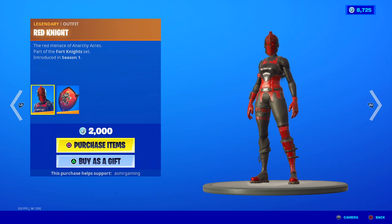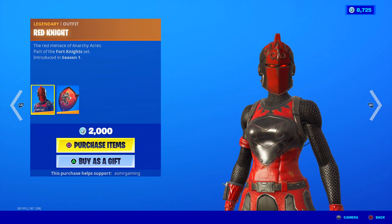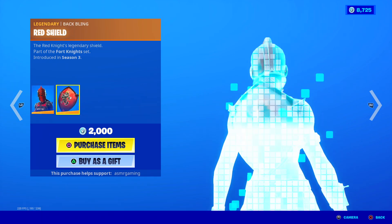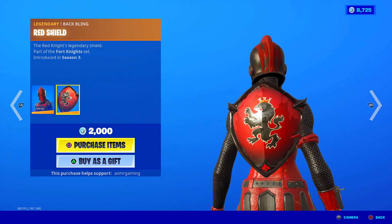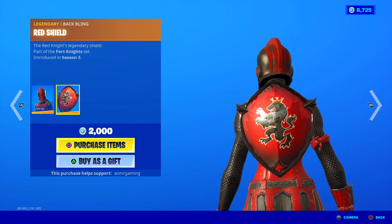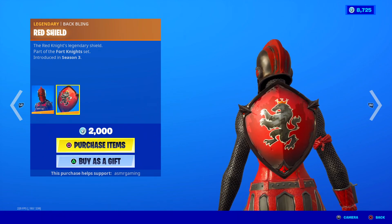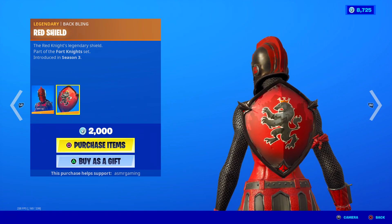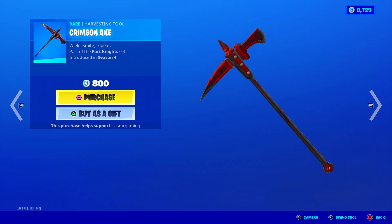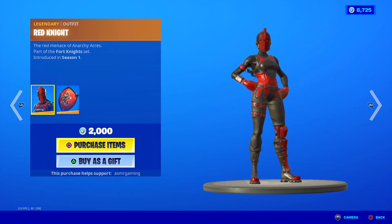Let's take a look first at Red Knight, the Red Menace of Anarchy Acres. Red Knight's a great skin, glad to see she's back. She comes with a red shield back bling — really good shield back bling, and one of the only ones in this style you can still buy if you didn't have the battle pass. The legendary shield, and here is the Crimson Axe Harvesting Tool. Nice sound, no unique animation. 800 V-Bucks.